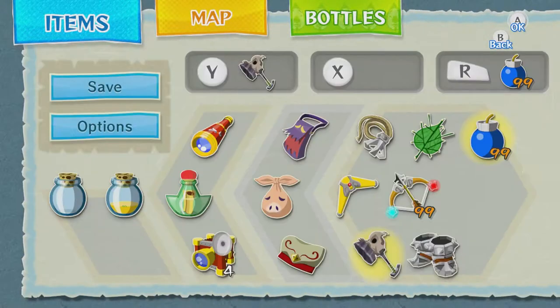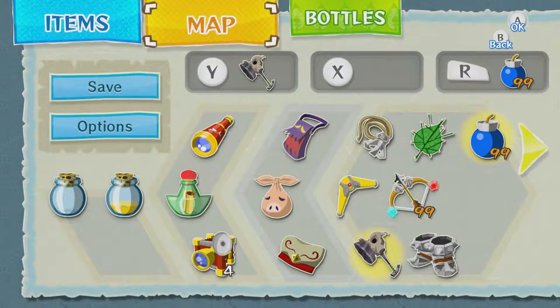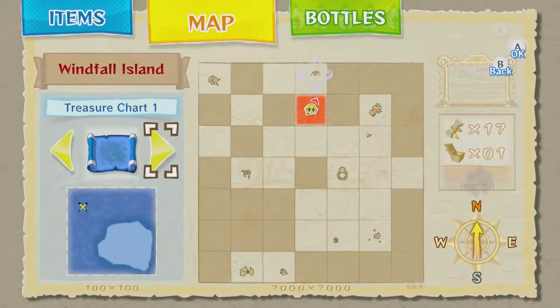We only have 17 sea charts. Really? Jeez — there's 46 in total in this game. That's crazy, we really don't have that many. Wow, let's see what we do have here.